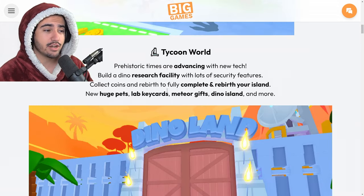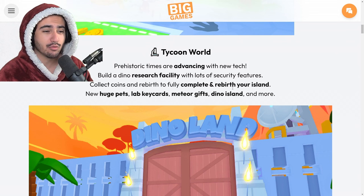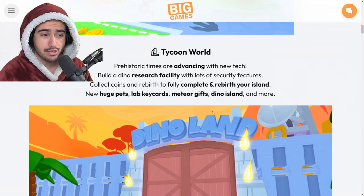As it says right here, we are going to be able to build a dino research facility, and with that we can collect coins and rebirth to fully complete and rebirth our island. A couple things we can expect in this update are the new huge pets, some new lab key cards, as well as meteor gifts.